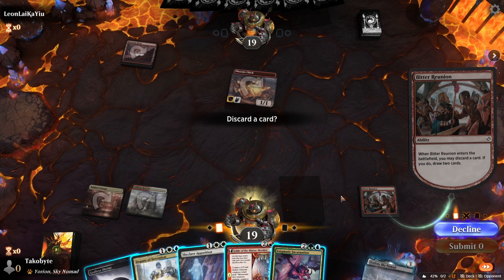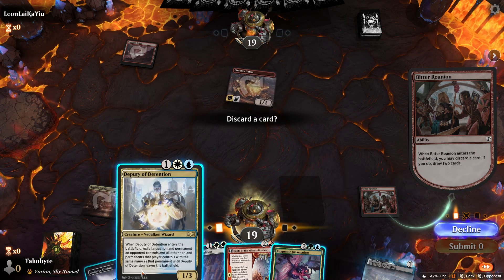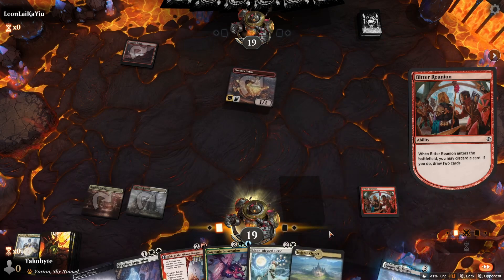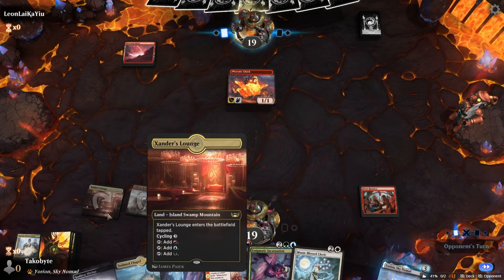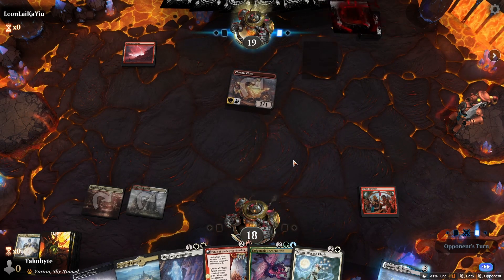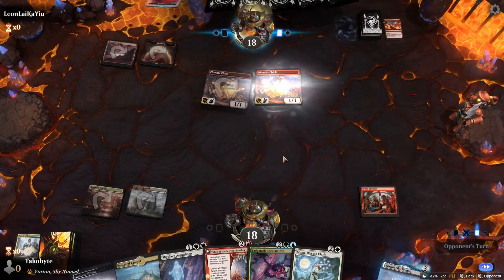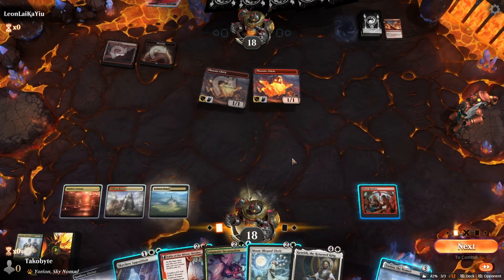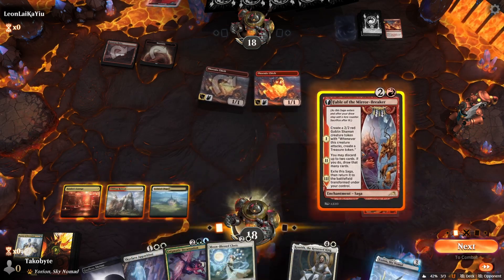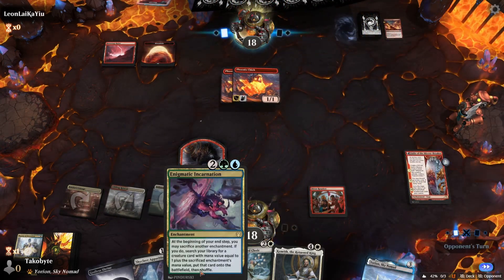I want to keep Enigmatic even though we don't have a green source — we need the Fable because we need a four-drop. Enigmatic, so it's Deputy. We really need our green source. Fable is our last hope — please don't kill our treasure token maker.